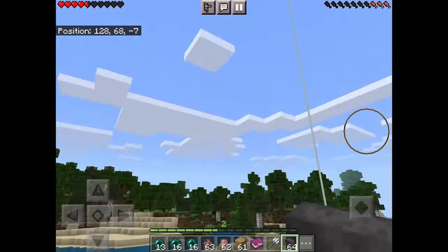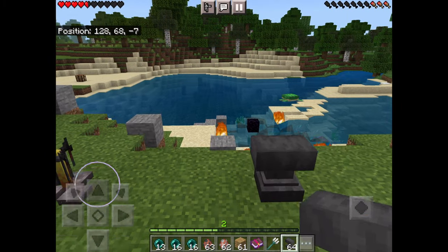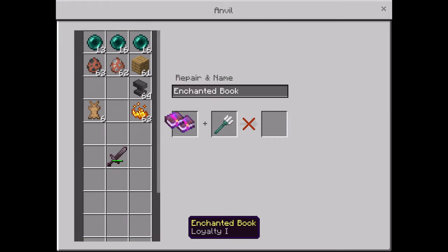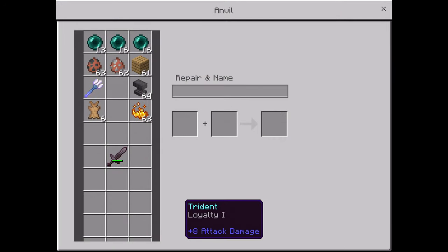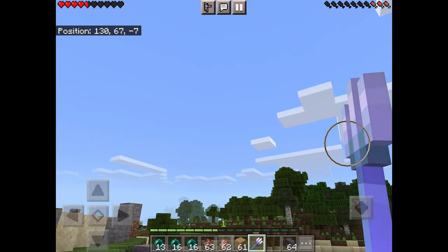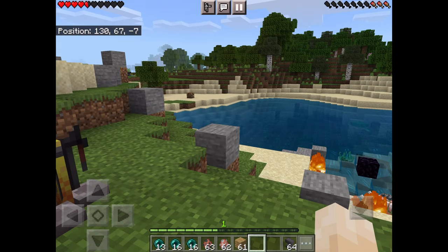Quick video on what is the Loyalty enchantment. Loyalty is an enchantment that you can only put on a trident. It gives you the ability to throw a trident as far as you can and it'll return back to you.